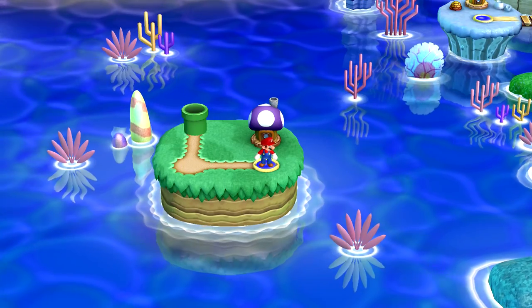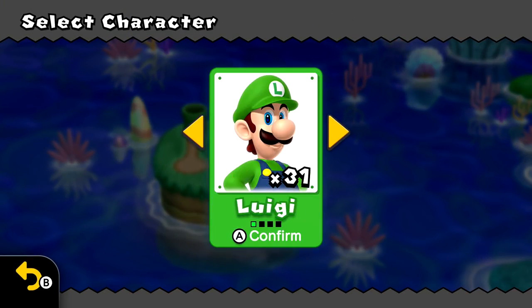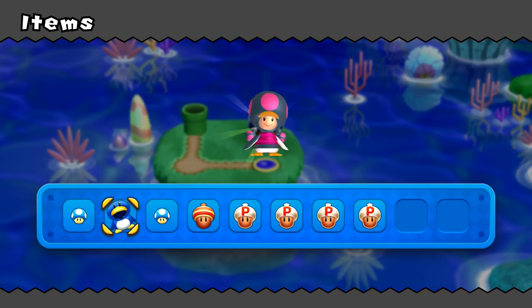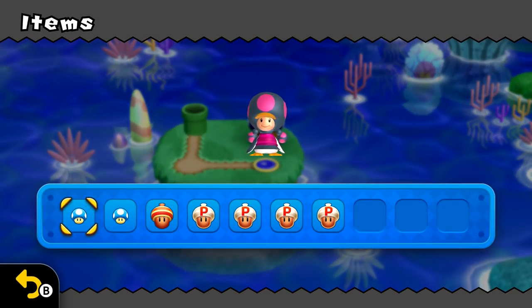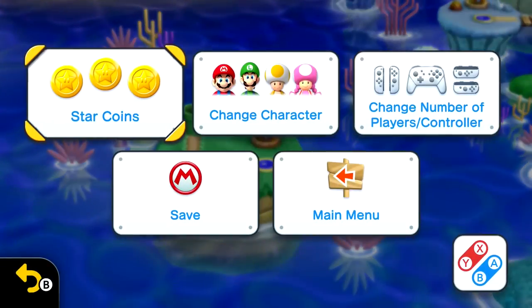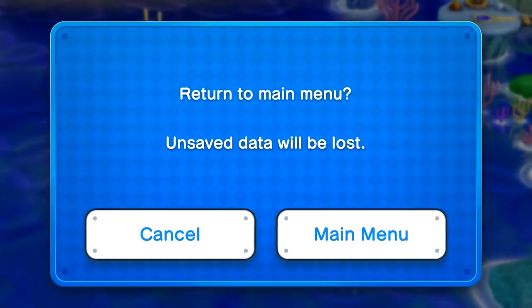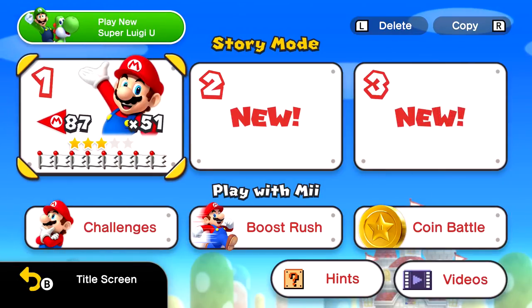There's one last thing I want to do - I've been wanting to see Toadette in the penguin suit. We've seen her in the squirrel suit but not the penguin suit. Oh, that is so adorable - she's got like a little sweater and everything. Okay, I'm happy now.